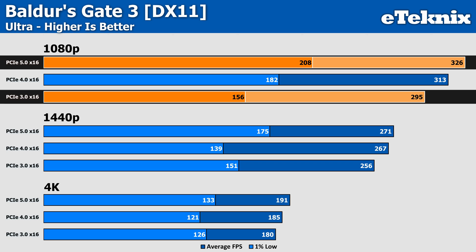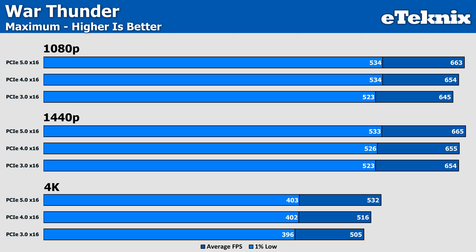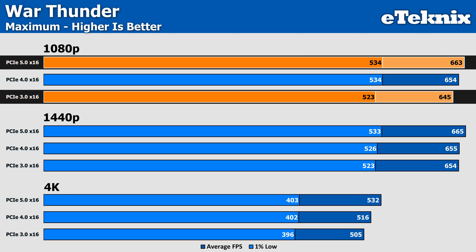As we move through the resolutions, things align more between the different bandwidth settings. Not all games show dramatic differences — War Thunder at maximum settings showed almost no gains, with 534 FPS on PCIe 5.0 compared to 523 on PCIe 3.0 in the 1% lows, about a 2% improvement that's virtually negligible. Average frame rate scaling from 645 to 663 — again, there really isn't much in it.